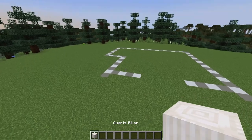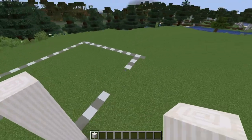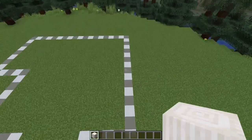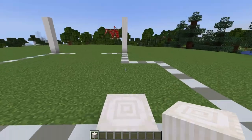We're going to begin our build using some quartz pillars and we're going to be building up six high on the four main corners of the build. I'll line up the fourth one by lining myself up with the block we've got.